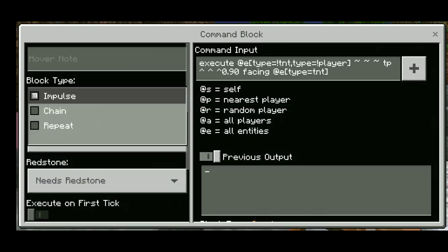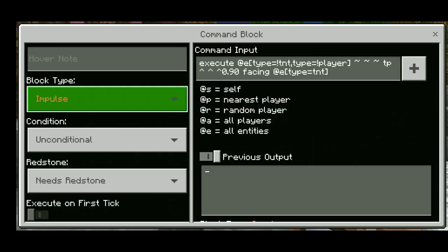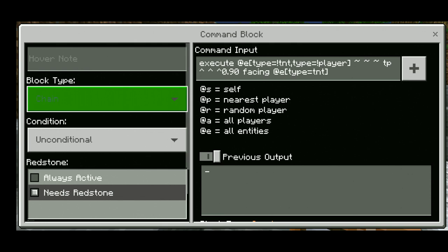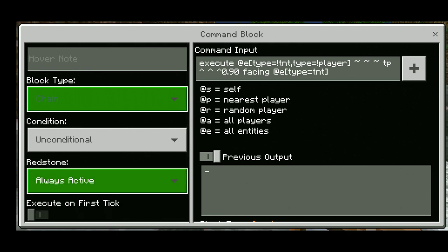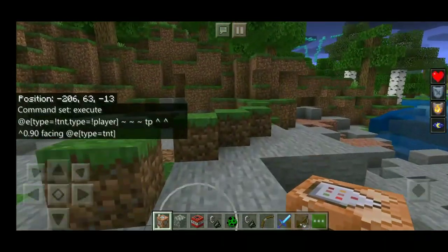Set it to Chain and Always Active. Okay, done. Remember, this is also going to be in the description. Set to Chain and Always Active. Now let's try this.